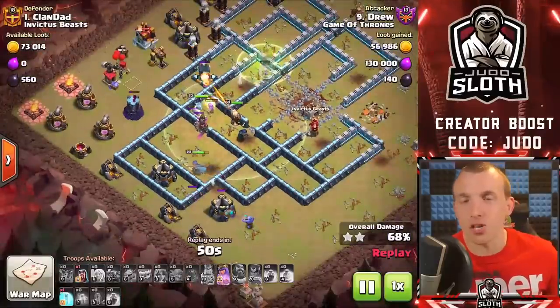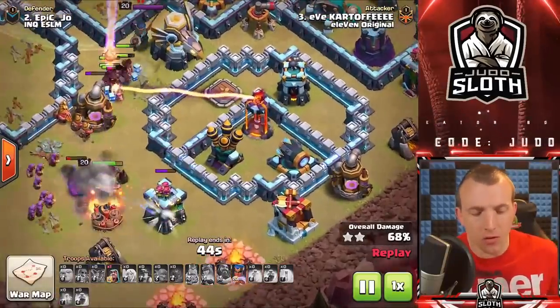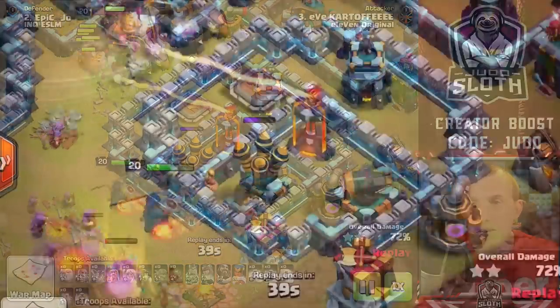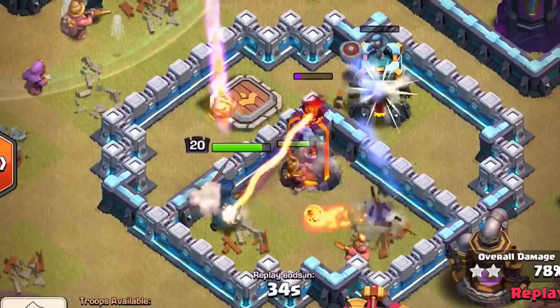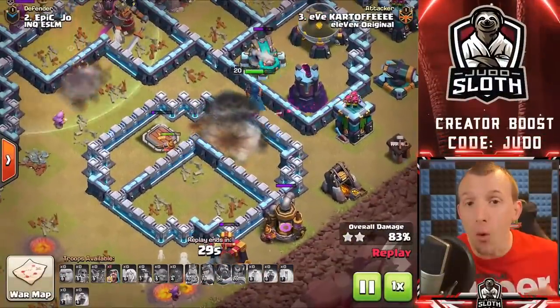I highly recommend using the Royal Champion to side-swipe the base, and I'll show you different uses including the Seeking Shield — what an amazing ability. Be aware of the single-target Inferno and pressing the Royal Champion's ability early. If the single-target Inferno locks onto her, it will take her down even if the automatic ability triggers before she can use her Seeking Shield. You must use the Seeking Shield on route to it, potentially with a freeze spell to help support her.